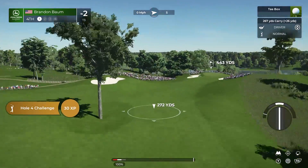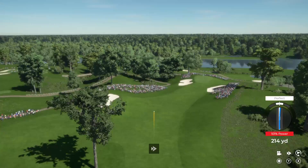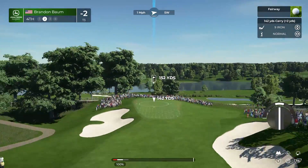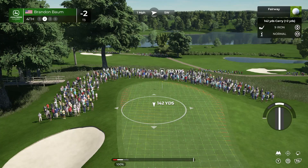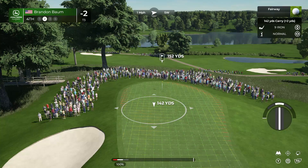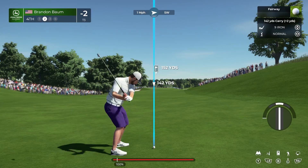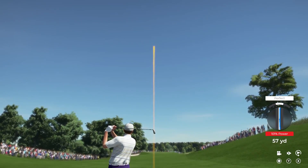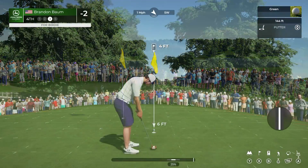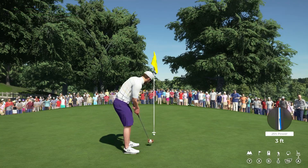On to the fourth, a par four, 448 yards — swooping dogleg left to right. We found the middle, giving us a simple second shot into a sliver of a green. About 150 yards out, just a stroke behind the leader — going with the nine iron. What a shot! Perfectly placed — good look at birdie coming up.